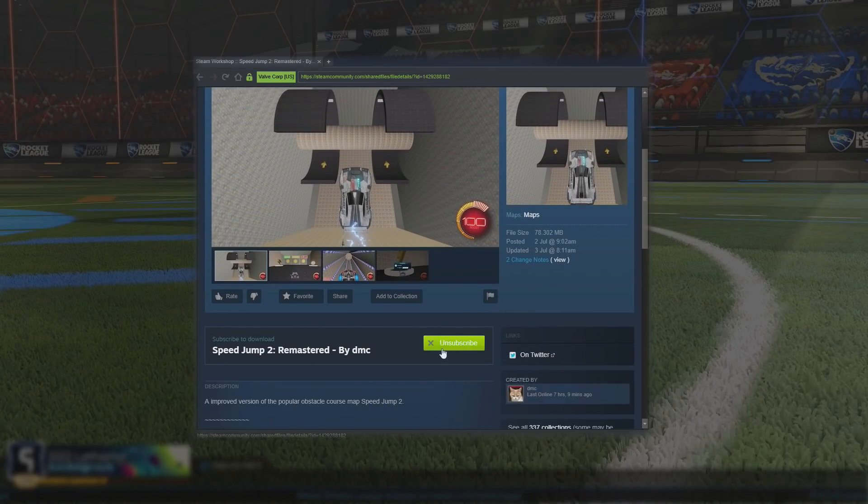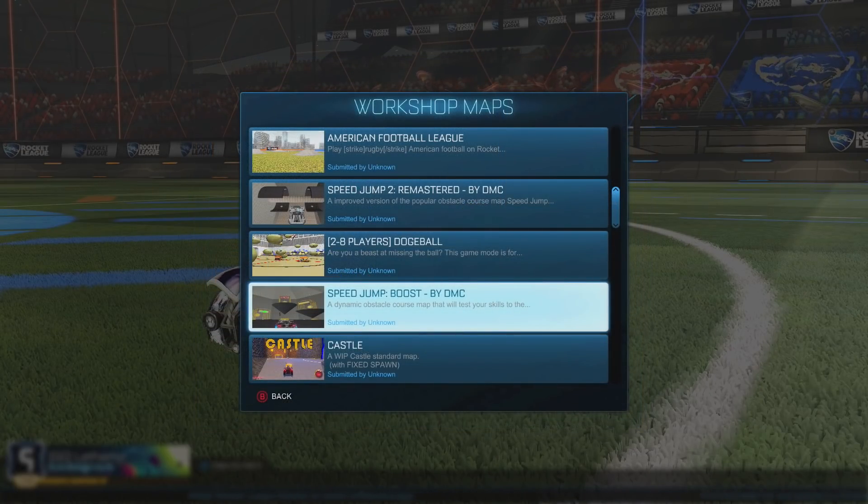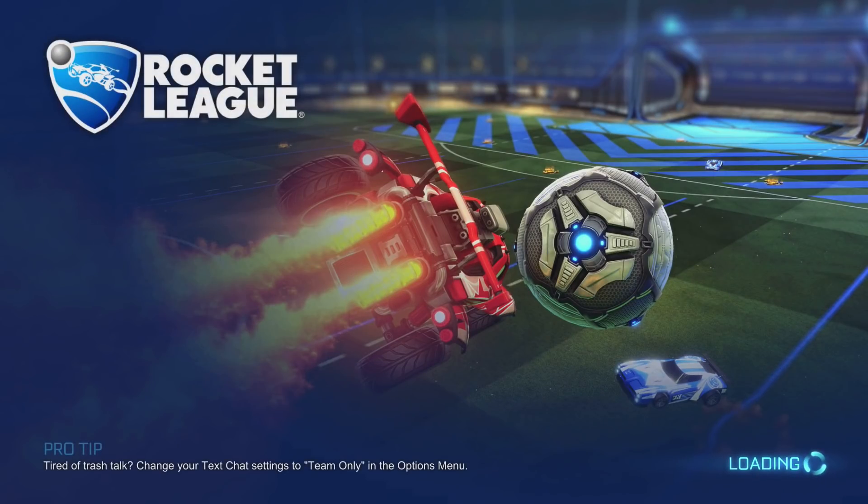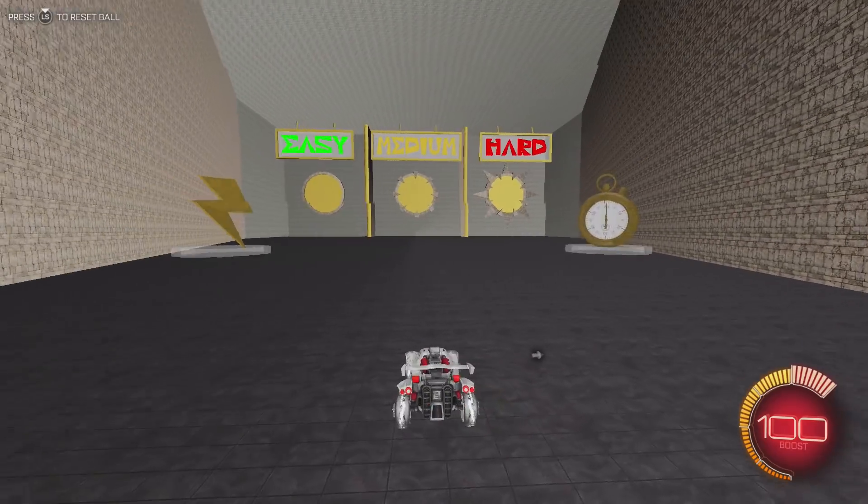Speed Jump 2 is a remastered version of the original aerial map by DMC. Last time we did Speed Jump boost number one. I don't know why it's called number two since it was the older one, but maybe it's two because it's remastered. We'll get right into it.